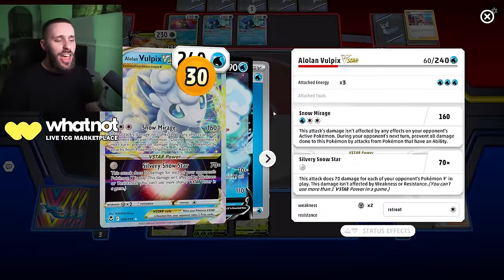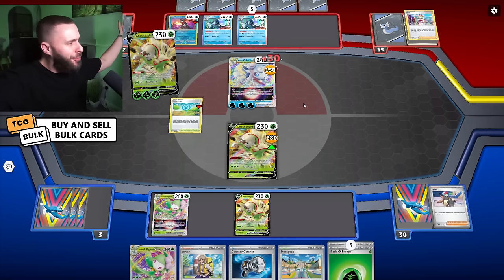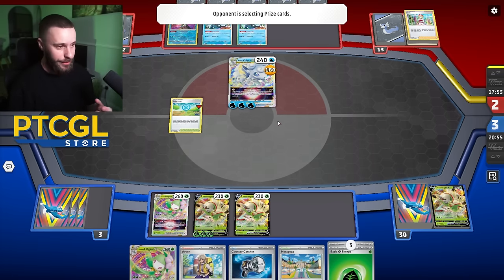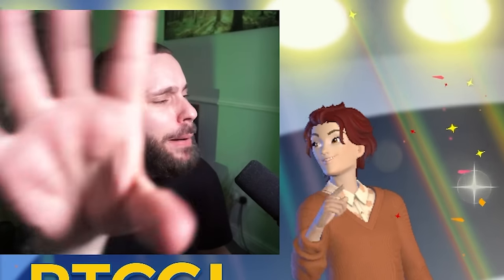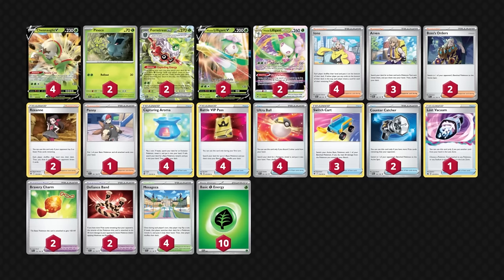Wait - they have their V-Star power? 70 damage. Why didn't they do that before? What the hell was all that about? Here's me saying this deck legitimately works, and then we come up against a Chien-Pao. Chen-Pao is just a bad matchup - you don't want a Chien-Pao matchup, you don't want a Roaring Moon matchup, that's for sure.